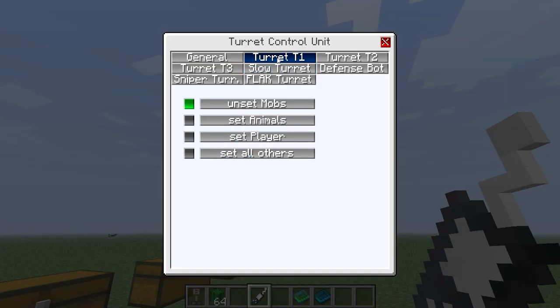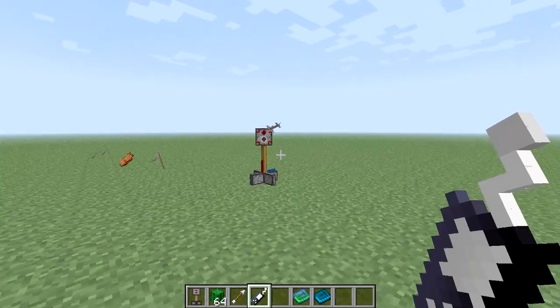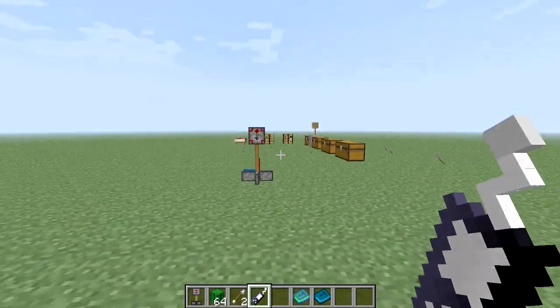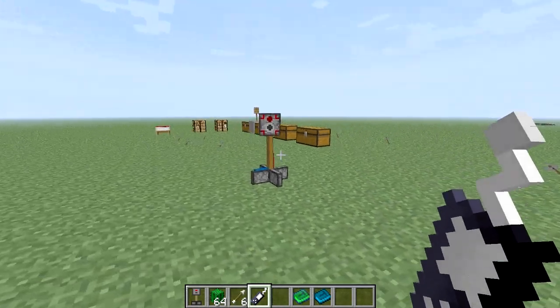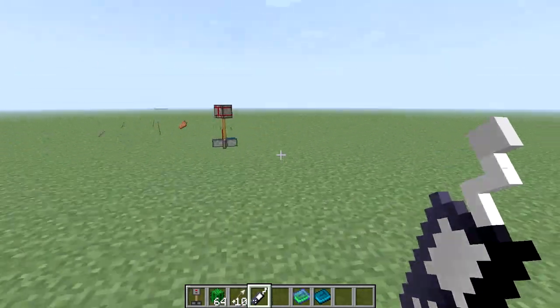So we come over here: stick, redstone, iron — turret control unit. Now what this does is it allows me to see and set stuff. So with a T1 turret I can actually set it on animals or set it on players. So if I set it on players, it'll start attacking me. I don't know why you'd want to do that, unless maybe you were in SMP. So let's take that off of players.